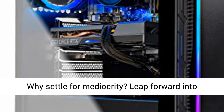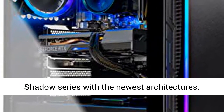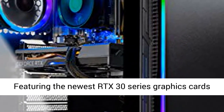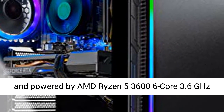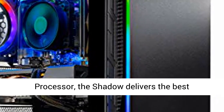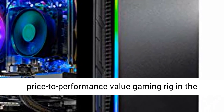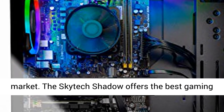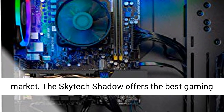Why settle for mediocrity? Leap forward into the Shadow series with the newest architectures, featuring the newest RTX 30 series graphics cards and powered by an AMD Ryzen 5 3600 6-core 3.6GHz processor. The Shadow delivers the best price-to-performance value gaming rig in the market. The SkyTech Shadow offers the best gaming computer built up-to-date.